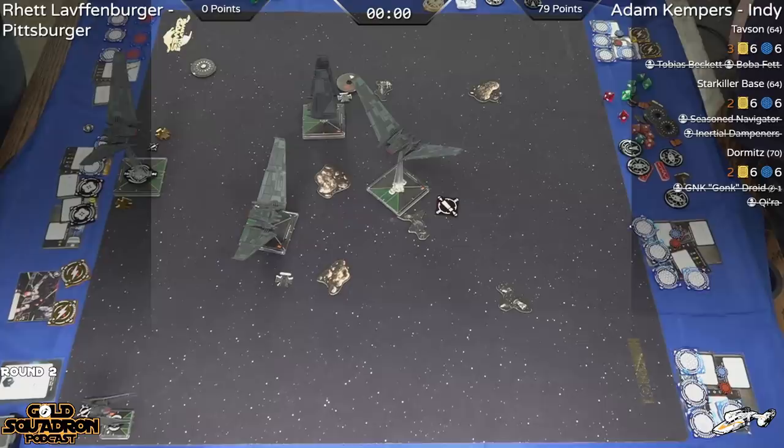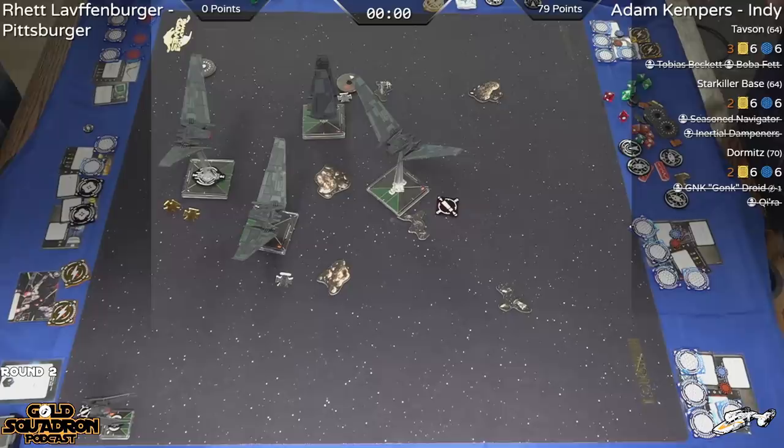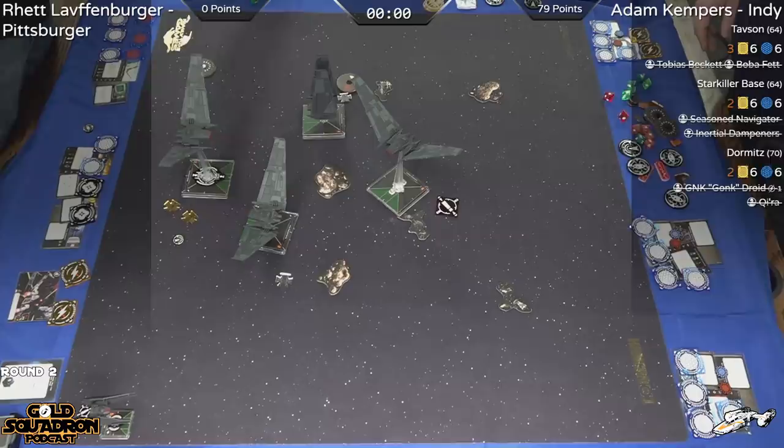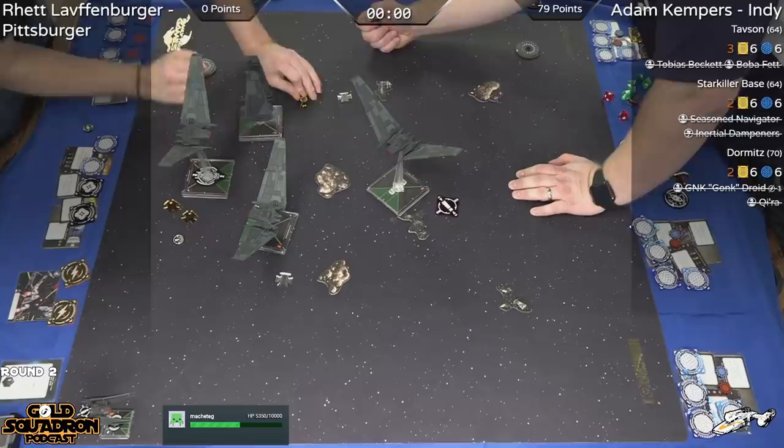Adam here is just going to keep pressing on this Upsilon, keep on Rhett and try to push damage through — maybe take it out early. You'll probably see Kylo turning in to take some flanking shots on Adam's Upsilons, but Kylo is going to want to be very careful because he's worth so many points.